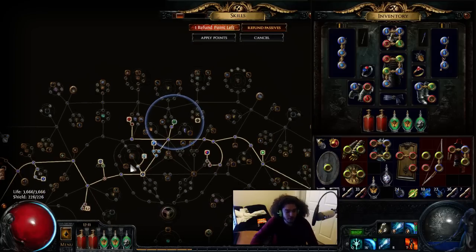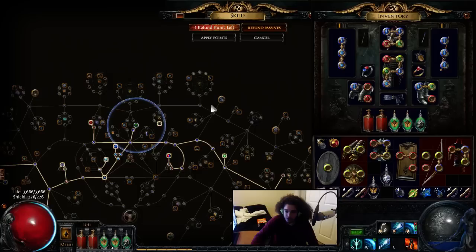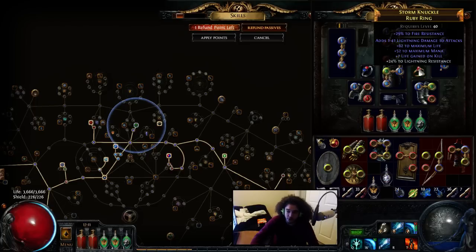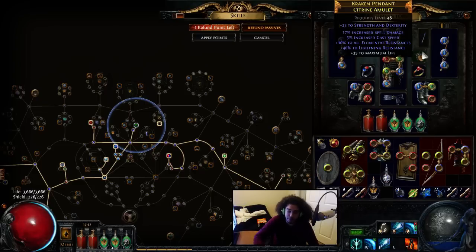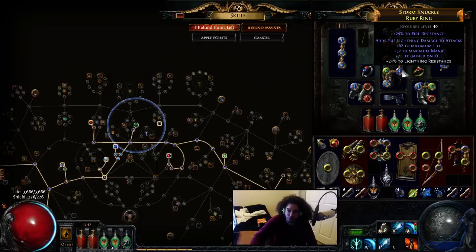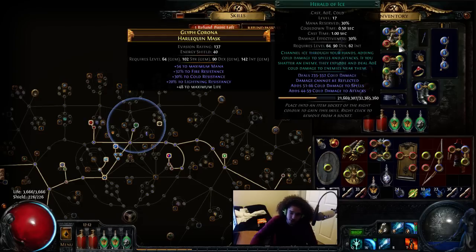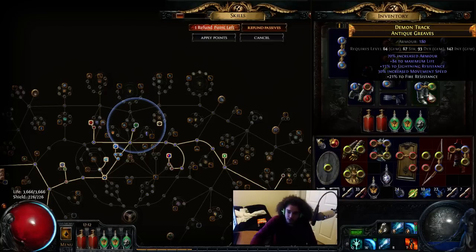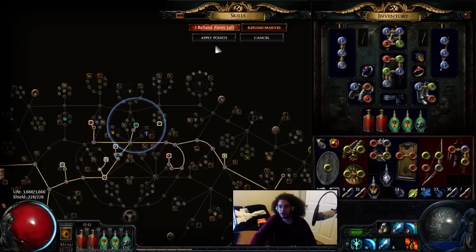My gear is pretty basic. My rings are just nothing really — it's just all res and a little bit of life. My second ring is just life, mana, a little bit of res. Amulet I actually rolled well — about 20 amulets before I finally got one that's good. This has a decent amount of spell damage, a little bit of cast speed, all res, and life. Ideally I would like crit multiplier on there and possibly drop the spell damage for higher cast speed. My life could definitely go up still from gear — 50 life here, 35 life here, 60 life there, 30 life there.